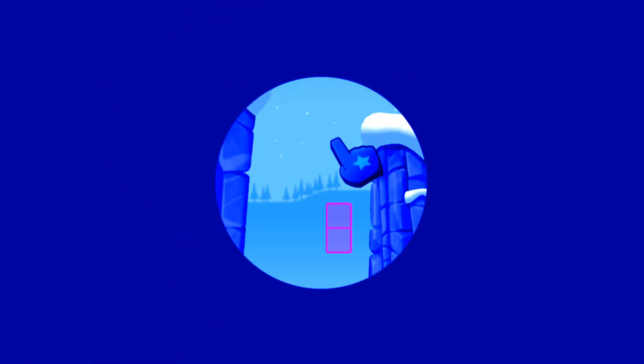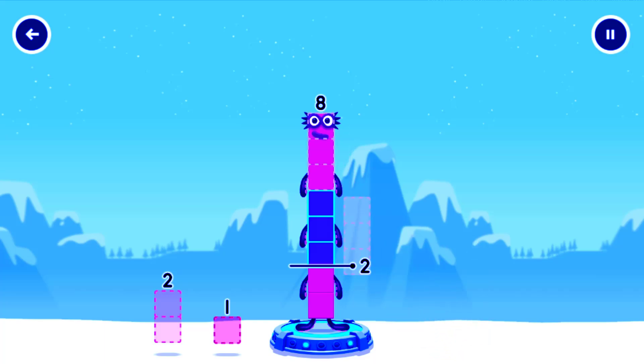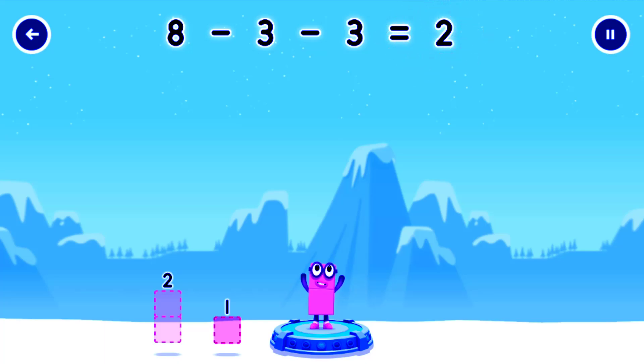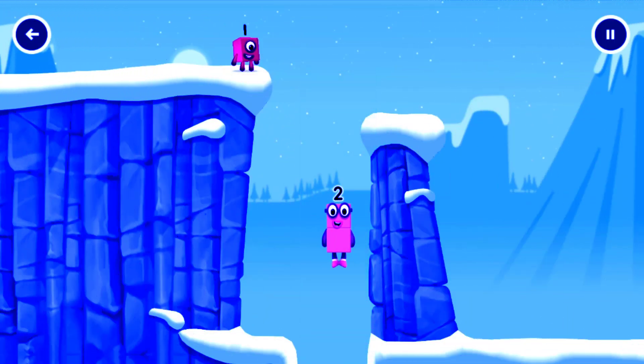Tap to solve the puzzle to help get across the map! Take number blocks away from 8 to leave 2. Drag an outline onto the middle to take the number blocks. You've got it! Eight minus three minus three equals two. Two. Okay, good job!